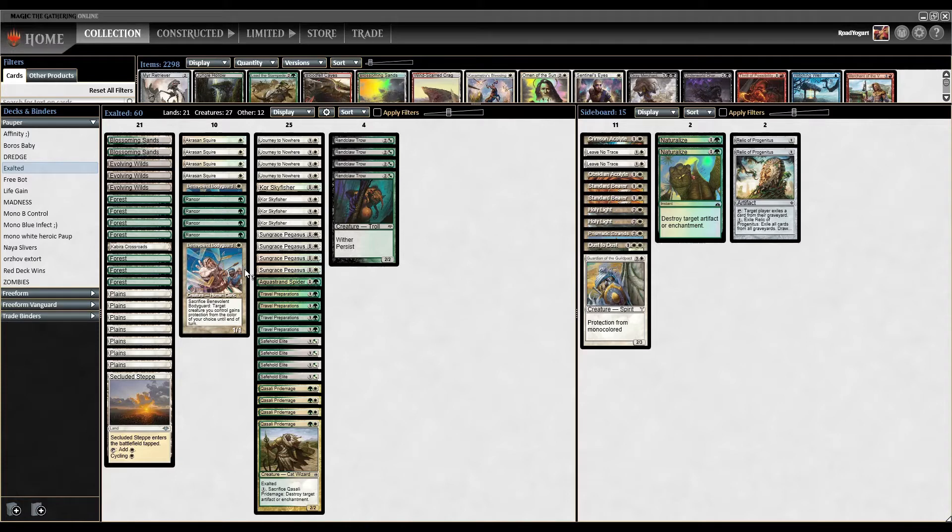Next up is Benevolent Bodyguard — a one-mana, 1-1 human cleric. We can sacrifice it and a target creature we control gains protection from the color of our choice until end of turn, to help us swing in for damage and keep our stuff safe. We have four copies of Rancor — a very popular one-mana aura. Enchanted creature gets plus two, plus two and has Trample. But if Rancor is put into the graveyard from the battlefield, we get to put it back into our hand. Pretty good for us.